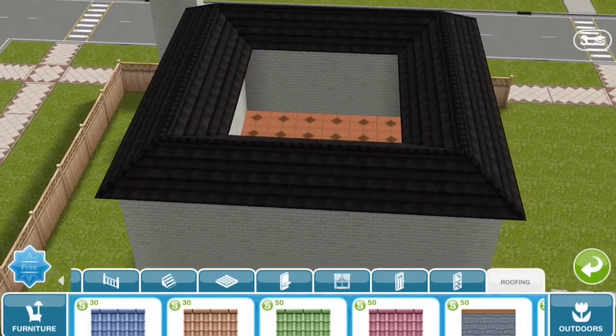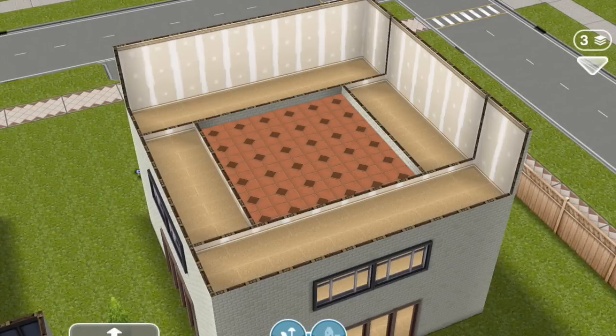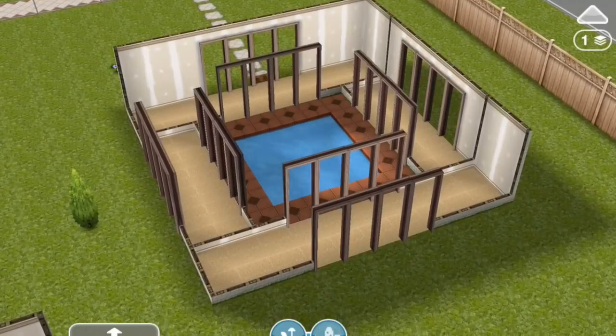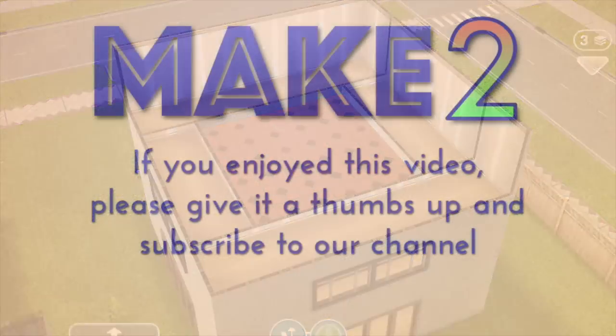So there you go — indoor trees and pools. Currently this is the best way we know how to do this in the game, but if you guys have ideas we'd love to hear them and try them out. If you enjoyed this video, please give us a thumbs up and check out the rest of our channel, Make 2, because we have tons of other Sims Freeplay videos including how-tos, tutorials, house tours, and let's plays. And if you subscribe to our channel, you'll be notified whenever we post new videos. Thanks for watching!